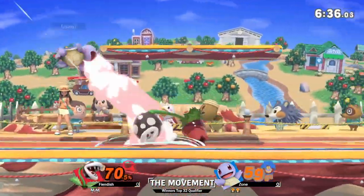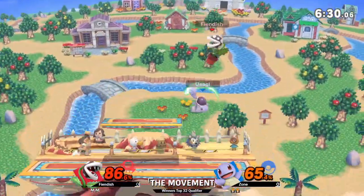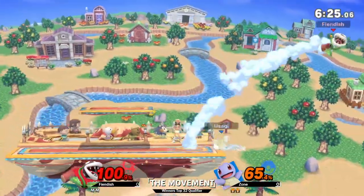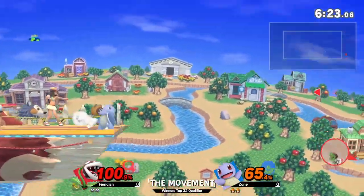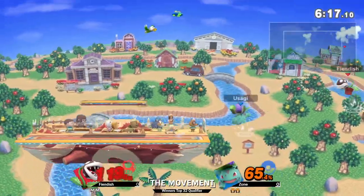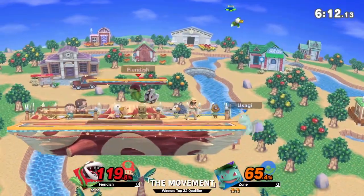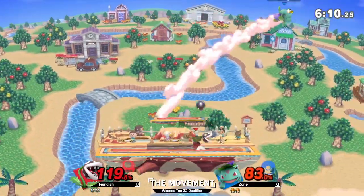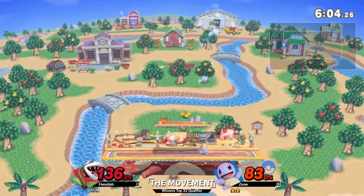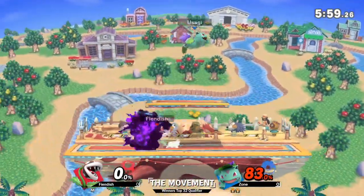You've got to be so careful. Zone just uses the side B knowing that the patooey was out — going straight for that side B knowing that fiendish couldn't really deal with it at that point. The hydro pump has put him in a good spot. Ivysaur goes past the ledge but with way too much lag, gets grabbed. Goes for a parry on the downbeat, goes high again — and the massive hitbox that is Ivysaur's down air is definitely something fiendish is going to have to watch out for. It's gone to Charizard — up air!